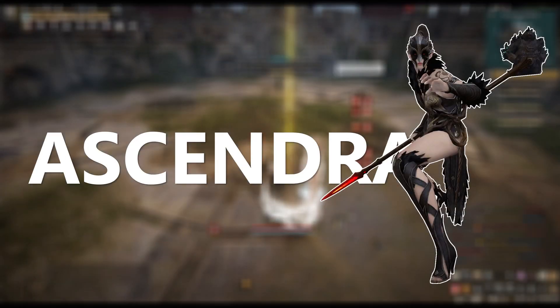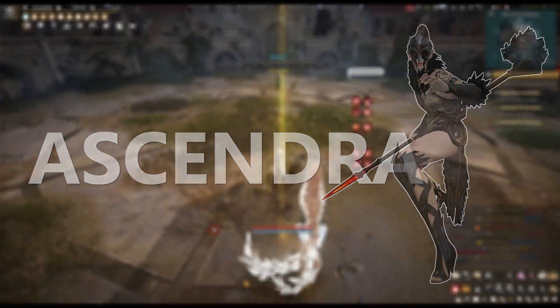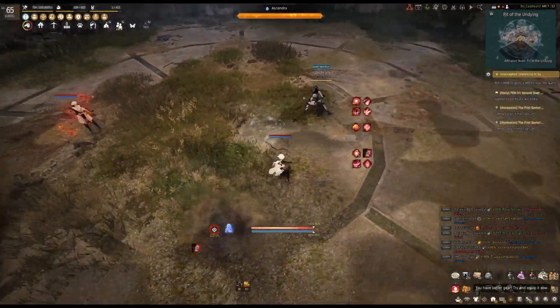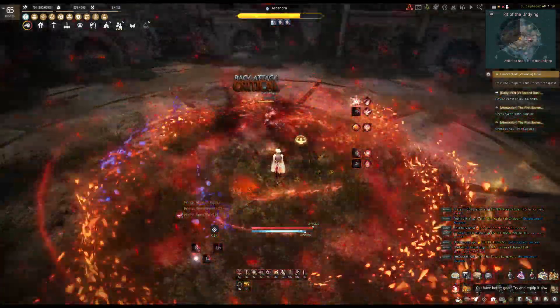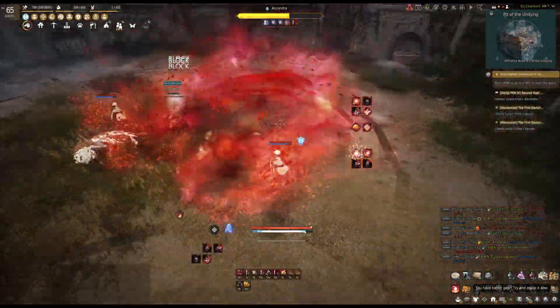Asandra is the most annoying fight in my opinion. The fight might not be hard at all, but getting the mechanic to work properly requires some luck as well. Asandra will fight you at the beginning with nothing to worry about, so just go ahead and damage her until she gets a DP buff, at which point she calls a companion — a big bear that will assist her in trying to knock you down. Now listen carefully.